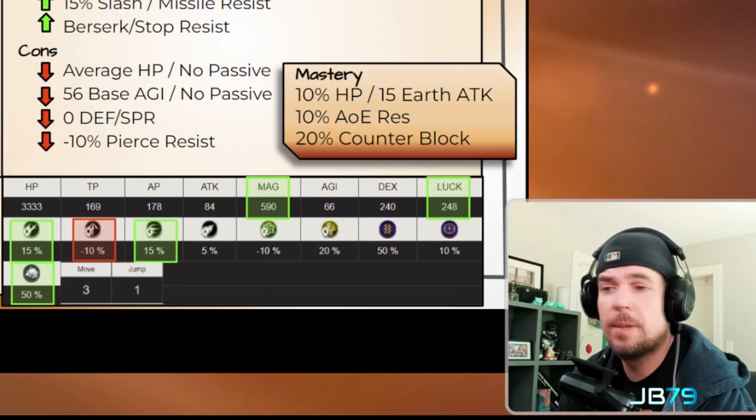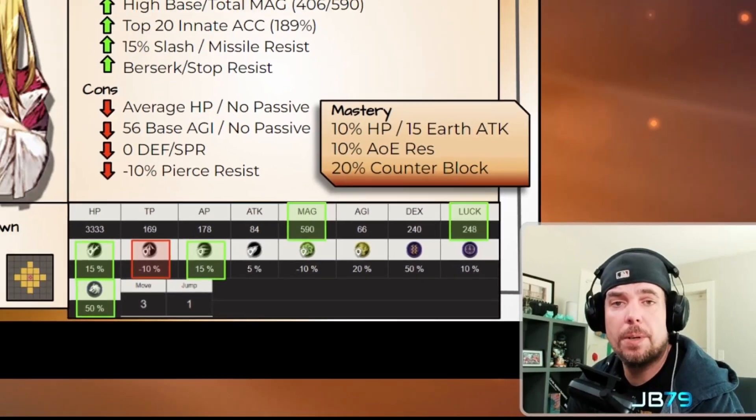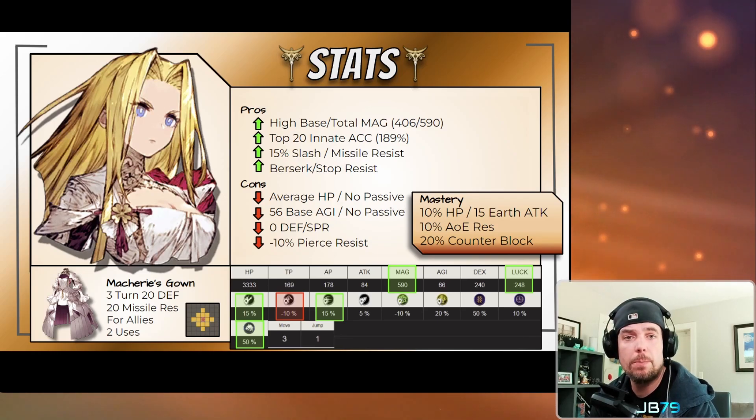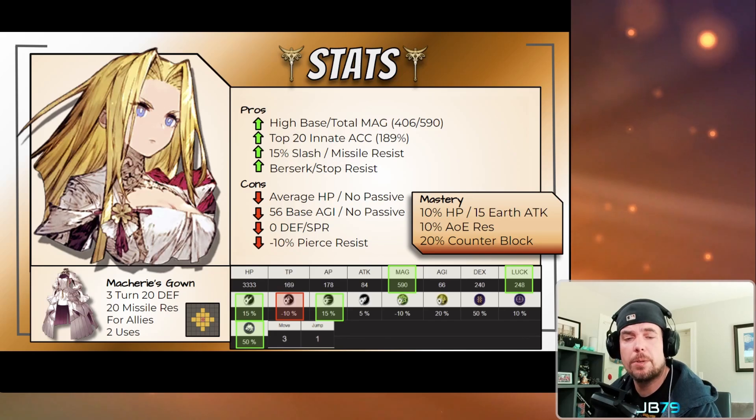That said, they're still very nice to have. All modern mages we've seen recently — Vellus, Ranan, Dark Fina, Terra, Resnik, even Sadali — have all been able to build their base defense and spirit levels to a respectable value. Unfortunately, Macherie not having that option, in addition to having an average level of hit points, is going to make her susceptible to being one-shot, particularly from pierce damage where she carries that 10% weakness.